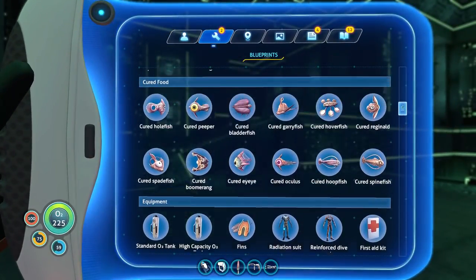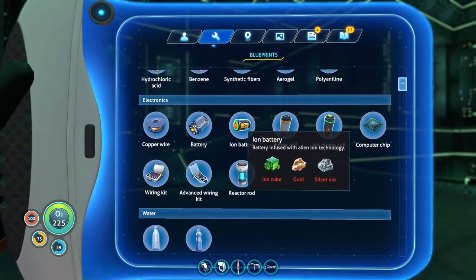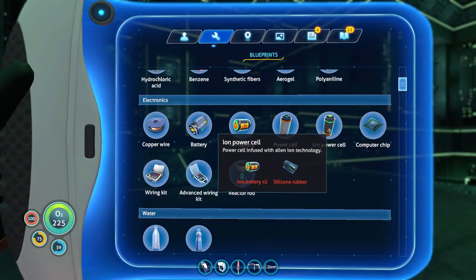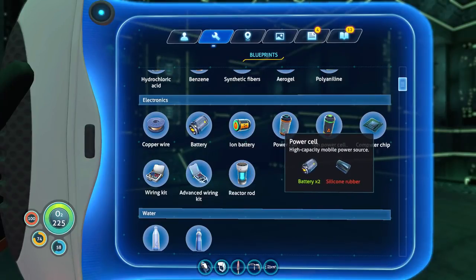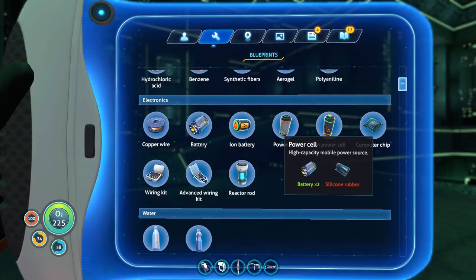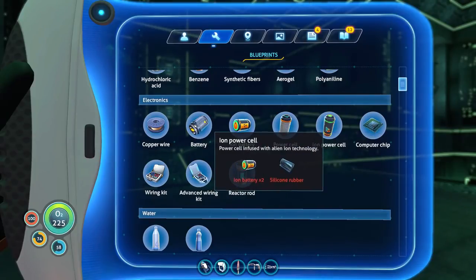New blueprints: ion batteries. Ion battery uses an ion cube, gold, and silver ore. Ion power cell: two ion batteries and silicon rubber. A power cell is also just two ion batteries and silicon rubber — they're consistent there, I guess.